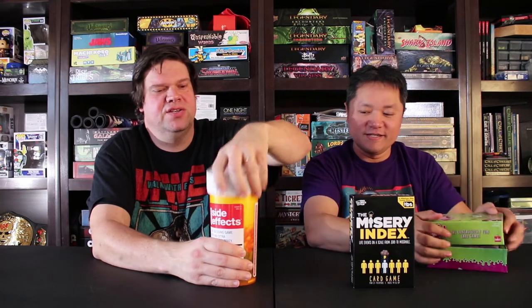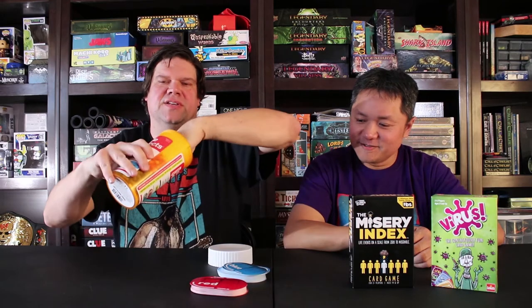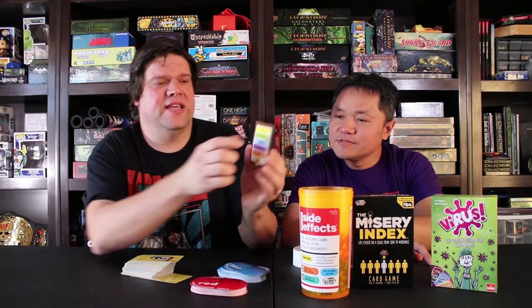The last game we're going to look at is called Side Effects: The Guessing Game with an Extra Dose of Absurdity. Check out that giant pill bottle — it's pretty cool. I had it sitting out and a lot of people asked me about it. You have blue pills, red pills, and a whole set of cards. Basically, it is a party game where you draw one of the cards and decide what color word you're going to try to get your group to guess.